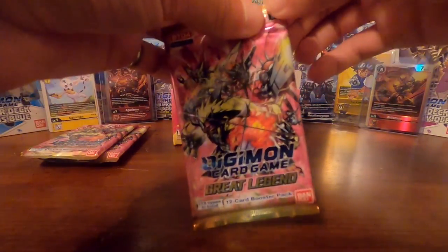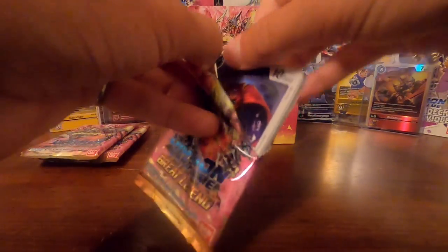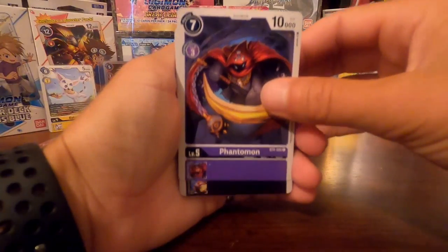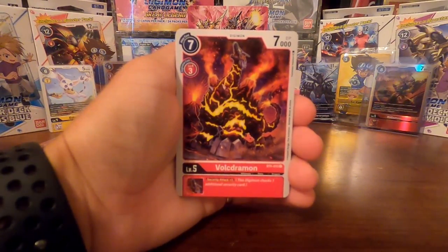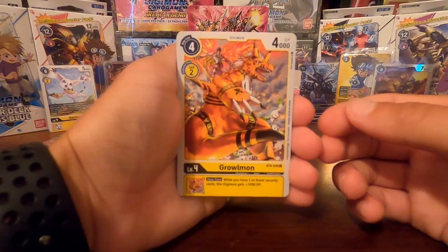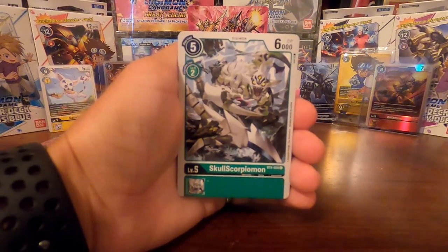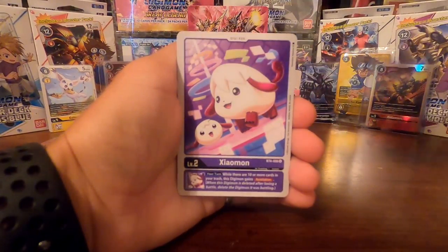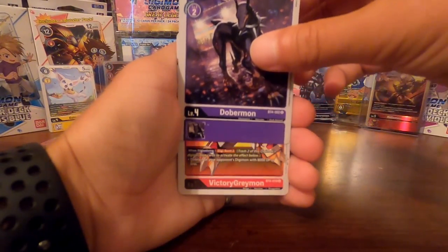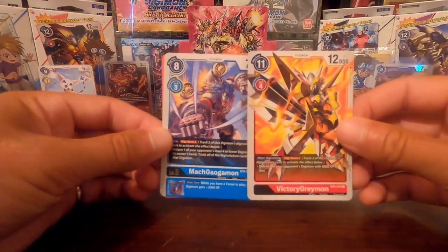Moving right on to the third pack. We got Phantomon, Blimpmon, Volkdermon, Graumon, Terriormon, Empathamon, Angemon in the background — very nice — Galgamon, Skullscorpionmon, Cerberismon, Shaomon, Crowmon, Dobermon. First rare is VictoryGreymon, and our second rare is Mach Galgamon.